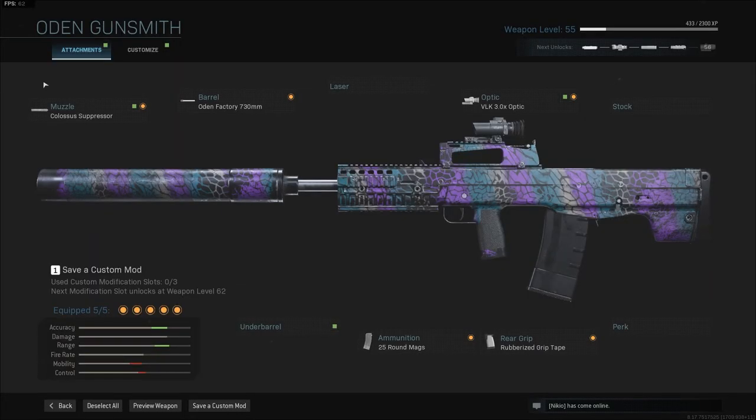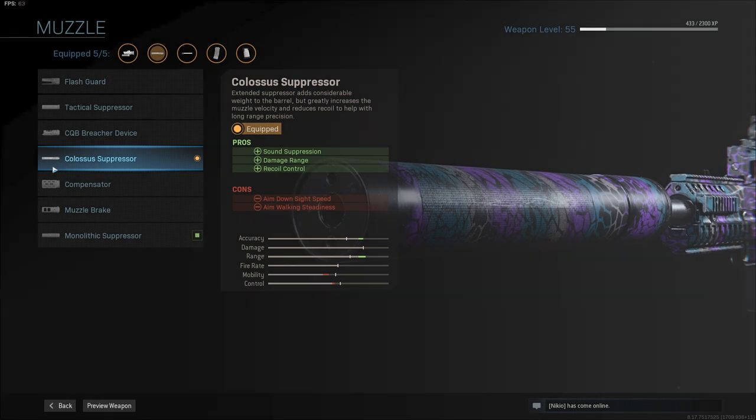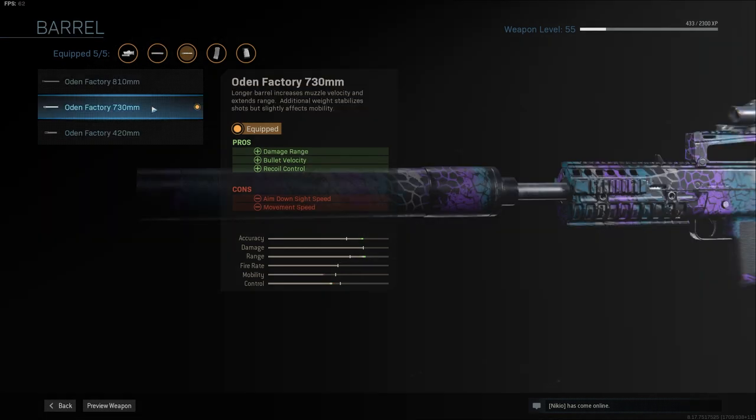Let's start with the most important attachment: the Colossus Suppressor. It will suppress your shot, but it will also immensely boost your damage range and accuracy, turning it into a laser from mid and long range. It is basically a monolithic suppressor but even better. I use the Odin Factory 730mm for more damage range, bullet velocity, and recoil control.